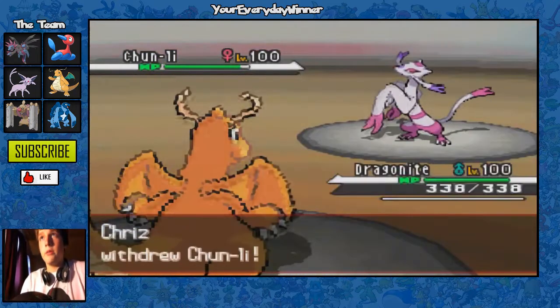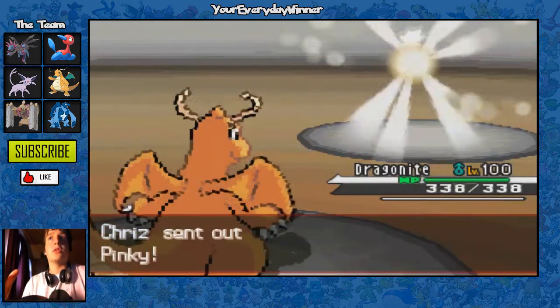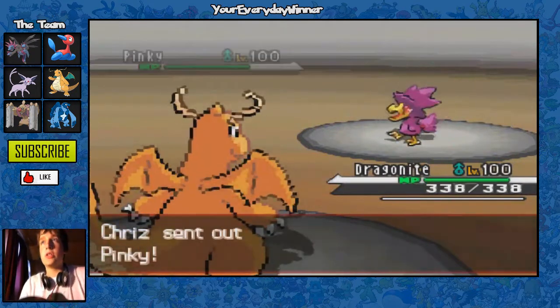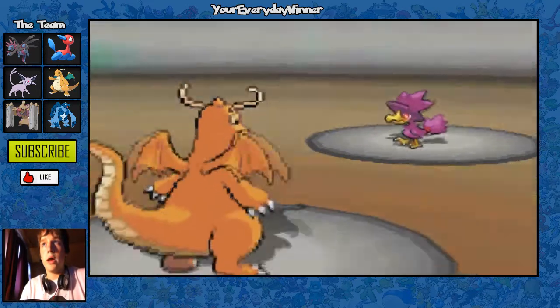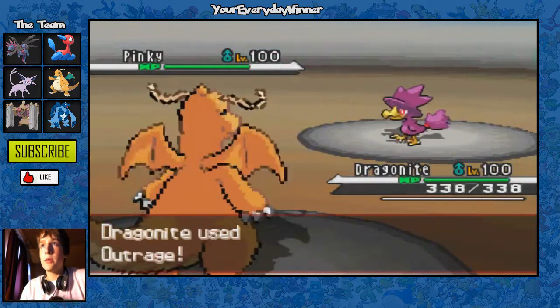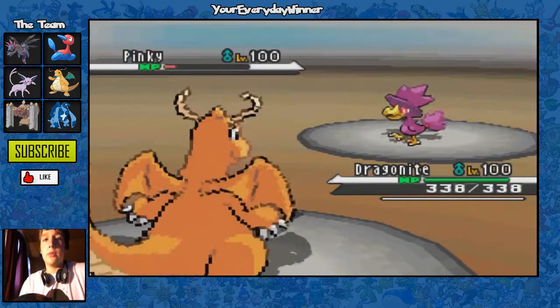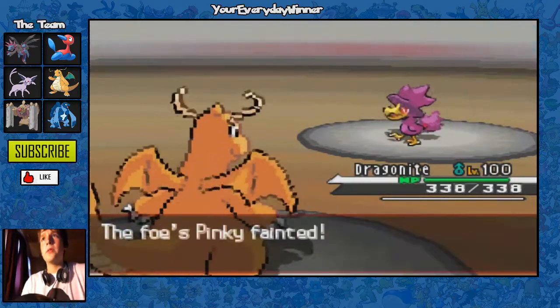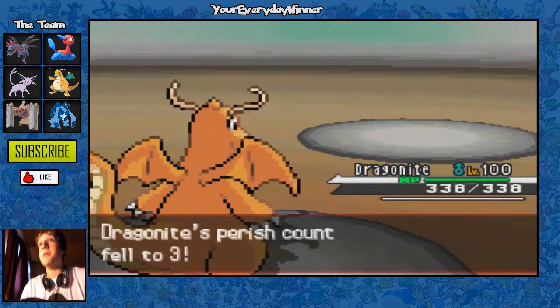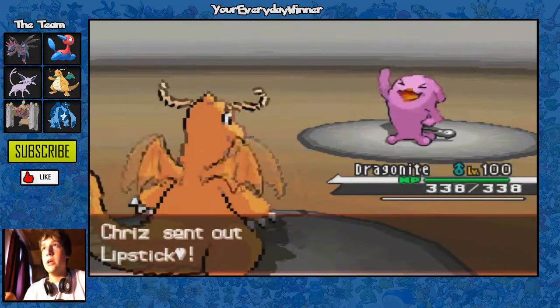This Mienshao really counters my team, so one of my only counters to it is Dragonite, which I go out to right now thinking he'd go for U-Turn or something. But he doesn't — he just straight up switches into his Murkrow. He ends up going for Perish Song to do the Perish Song trap. I'm completely aware of this because I used to run this set of Murkrow, so I go for the Choice Band Outrage and that wrecks the Murkrow — it is completely destroyed.